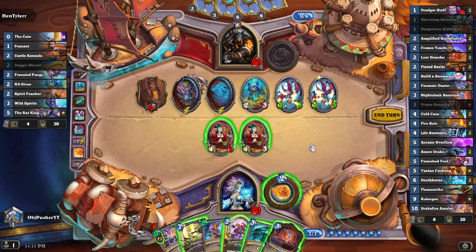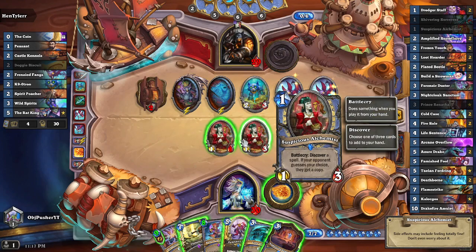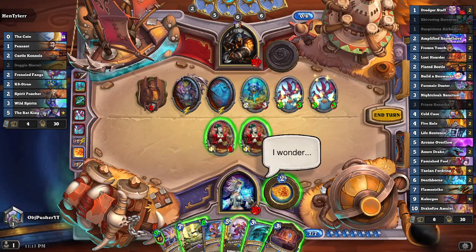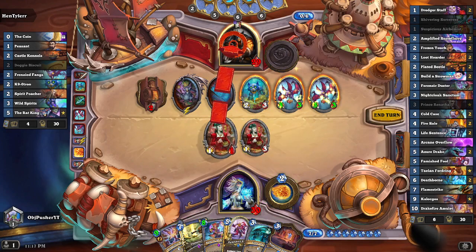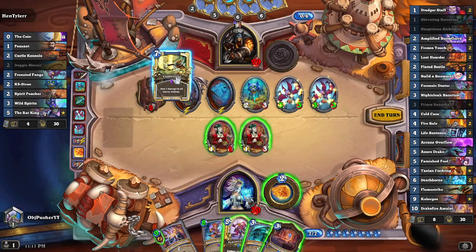Hmm, what do I do here? If I Flamestrike, he gets the Rat King up. I think that's fine — we're getting rid of eight power on board for seven mana. And we do have the Rune of the Archmage to play next turn, hoping it gives us an even better outcome. I think we go ahead and Flamestrike.